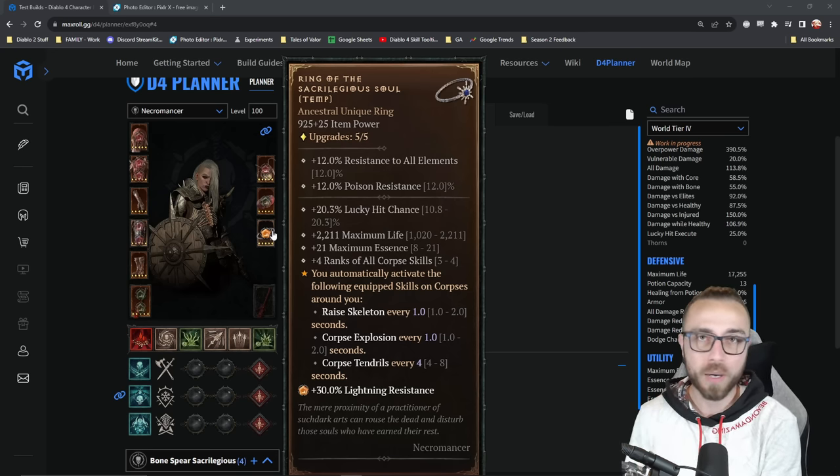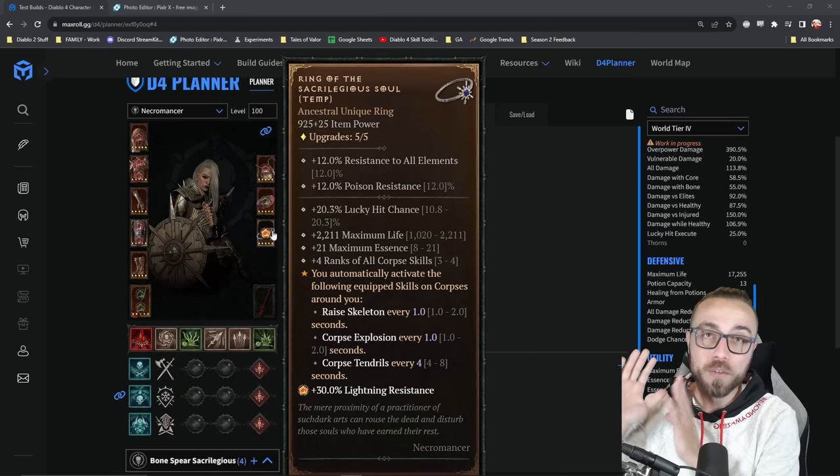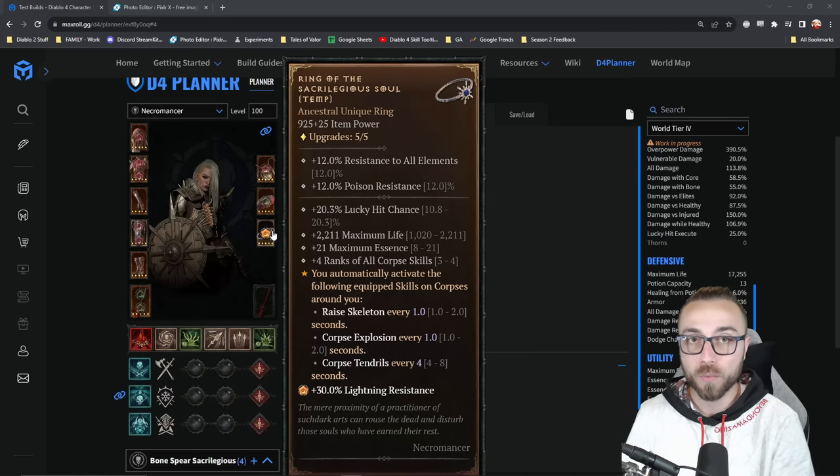Because one, I'm not sure if it drops on world tier three, if I'm going to be honest with you, but two, you definitely want to get to the highest item power that you possibly can. Since we do care about the resistance rolls on this ring.